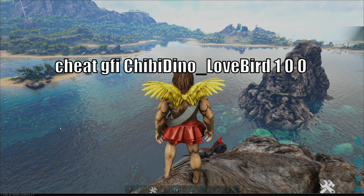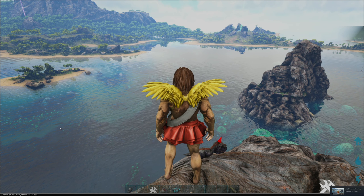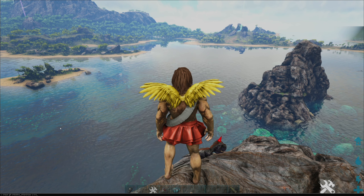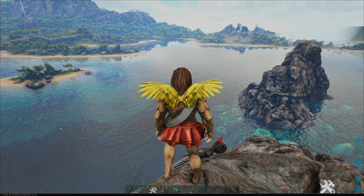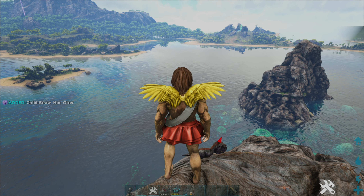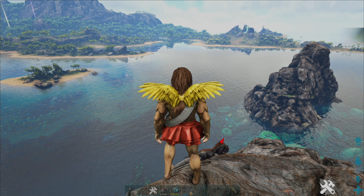Certain event ones — for example, an otter with a hat. One of the hats the otter has is a straw hat, so you type 'cheat gfi chibi_dino_otter_straw 1 0 0' and bam, you get your chibi straw hat otter. That's how you get chibis — super easy.